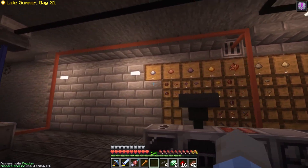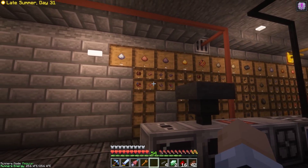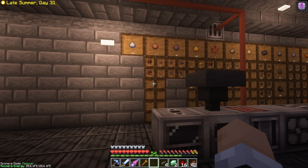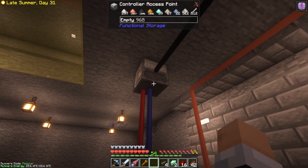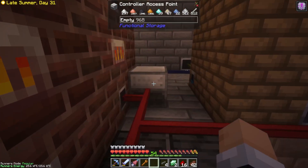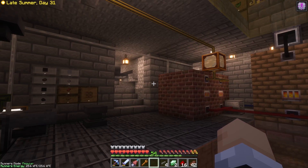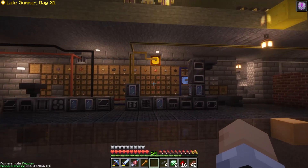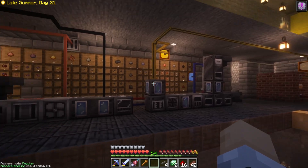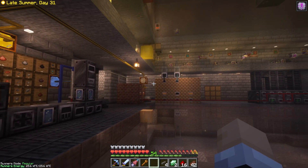As I start to work with any new materials, I just add a new set of drawers, and it acts as my checklist of what I need to craft, how much of it I have, and what I need to automate. And because we can set controller access points around, it saves a ton on running cables and pipes all over the place. It's a pretty good compromise between experiencing MI as intended and quality of life.